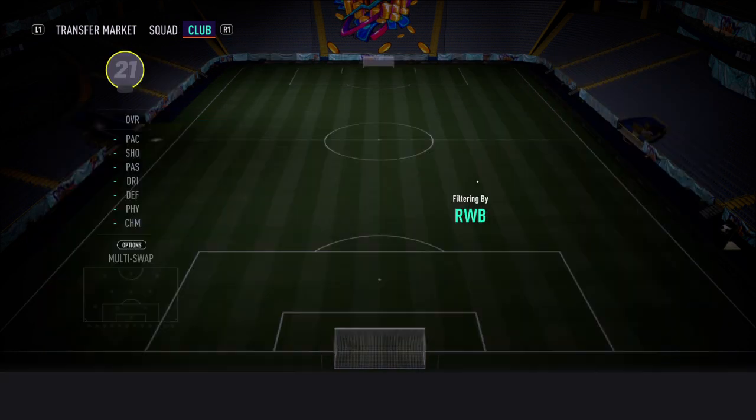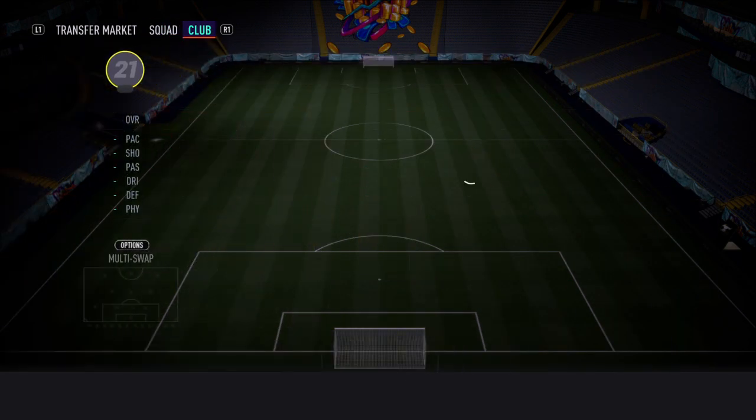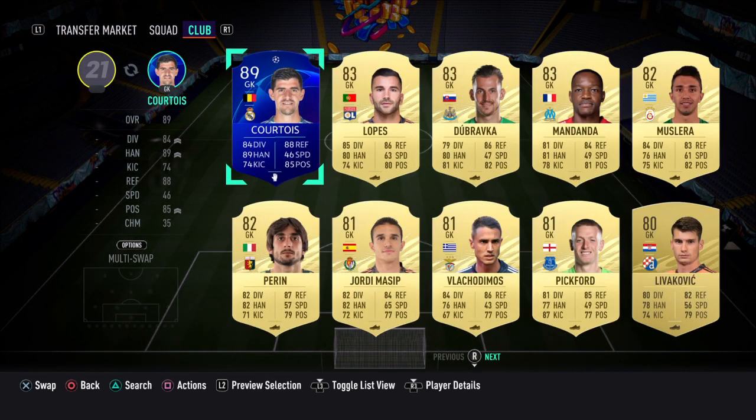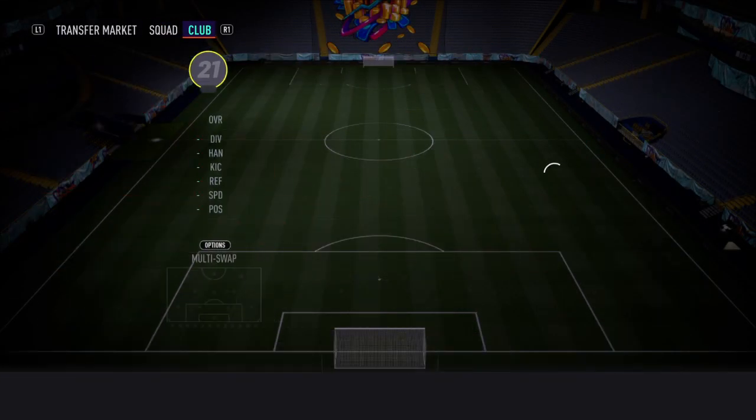At right back we've got Mario Fernandez — cheapest 82 in the game right now, cheapest 82-rated defender. And then there's a lot of goalkeepers in this, as obviously they're the cheapest cards. And then at right wing we've got Nicolas Pepe.